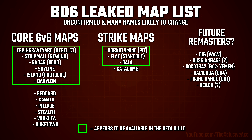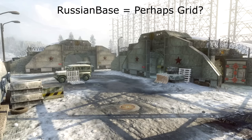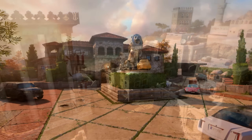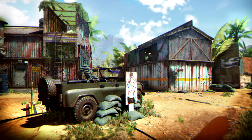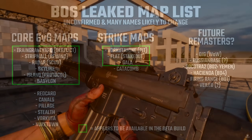With these remastered maps, we have Dig, which would be from Black Ops 2 — itself a remake of Courtyard from World at War. There's one called Russian Base, and honestly I'm not sure what that could be since we've had so many maps set in Russia. We have Sokotra 2, which would be Yemen from Black Ops 2, Hacienda from Black Ops 4, Firing Range — maybe from Black Ops 1 or another Black Ops game, as it's been in basically every Black Ops. Finally, there's a map listed as a remaster called Veiled, and I'm not too sure what that one could be. All of these were listed as RM, which I believe means remastered.